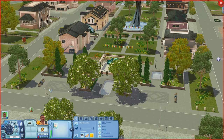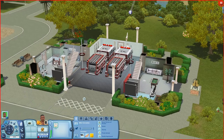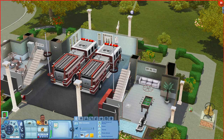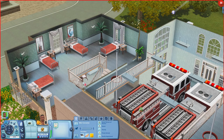Now let's check out the Let There Be Fire Department. Inside there are fire trucks, a kitchen area, bathrooms, a dartboard, a foosball table, and a couch. Upstairs there's a workout room with treadmills, weight machines, a stereo, more bathrooms, and a room where sims can sleep.